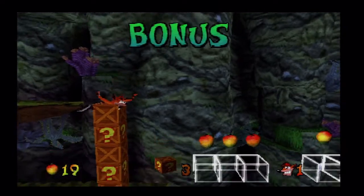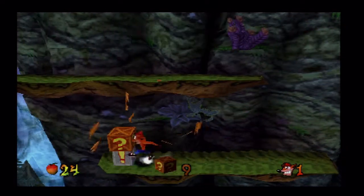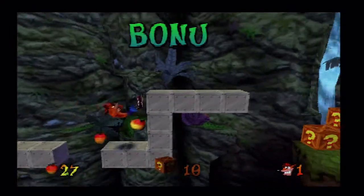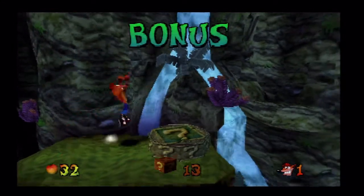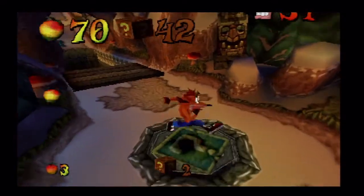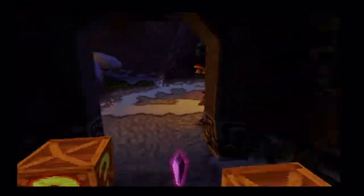Once you reach the last segment of this course, you've got to grab every boost pad and dodge every single obstacle without fail. Because there are a couple of crates you need to use body slams to get, and they will be avoided by the giant boulder. So you will basically need to be Sonic the Hedgehog in bandicoot form in order to get it.